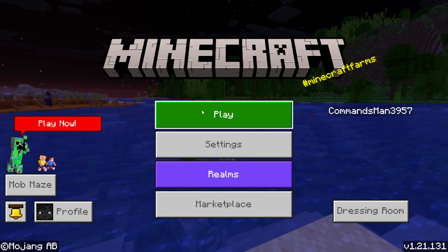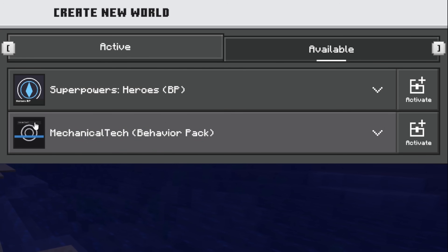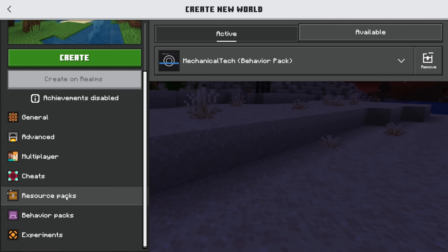Hopefully there aren't too many errors because that would be rough. It's a kind of weird pack icon — ChatGPT's definitely got a style. It did want the beta script API, so we'll give it that, and then we'll activate the resource pack.